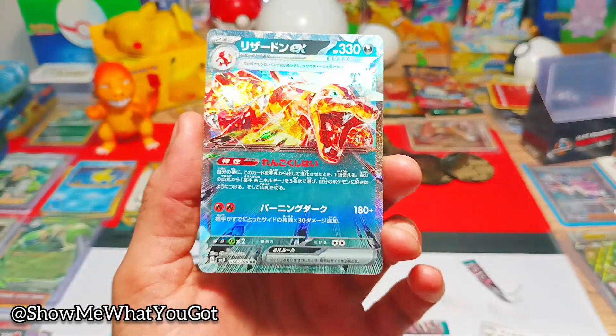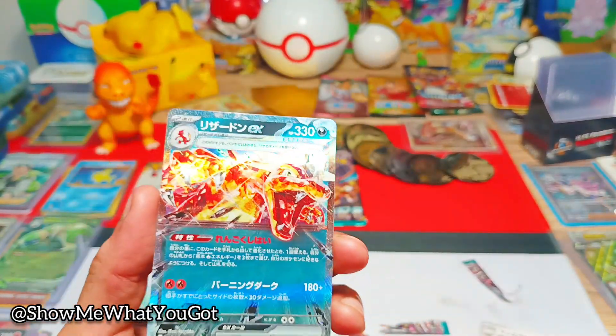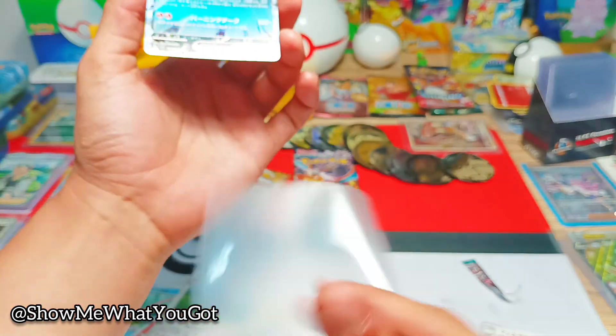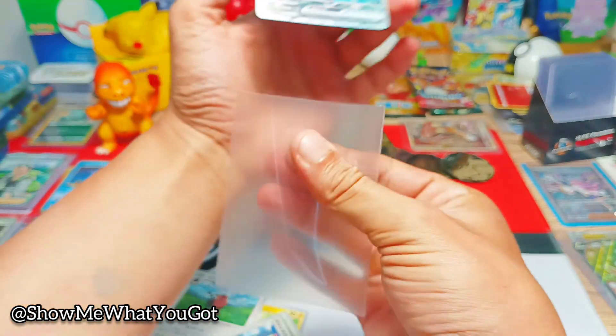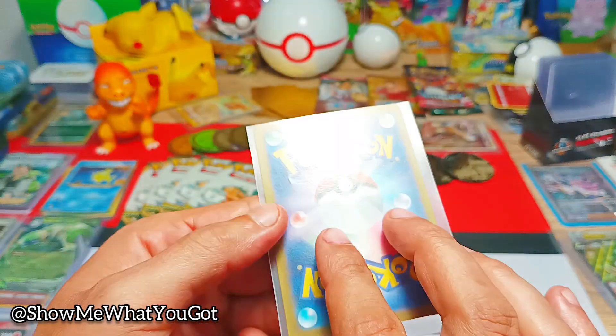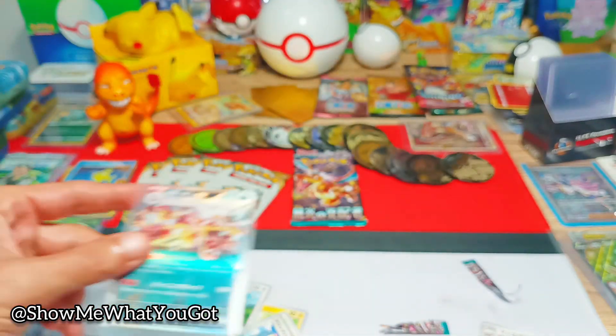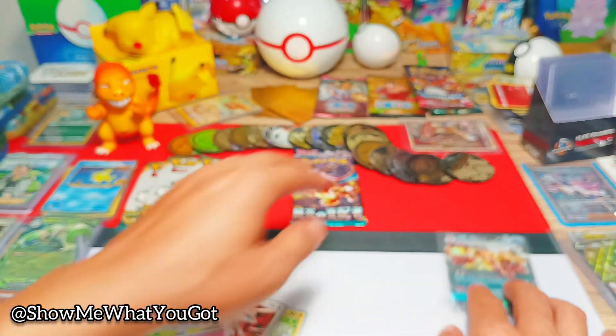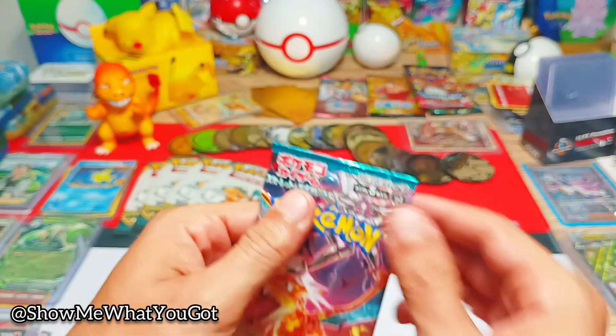Let's get it into some protection. They're nice and big, they just slide straight in, lots of space — that is nice. Okay, I've got to open the last pack. Let's try and get something awesome. I can't believe I pulled the Charizard. Okay, let's go!